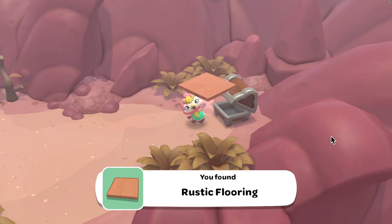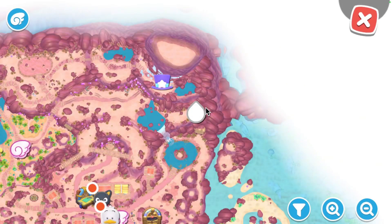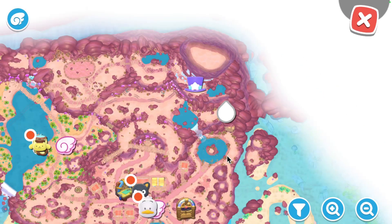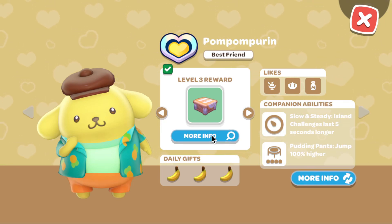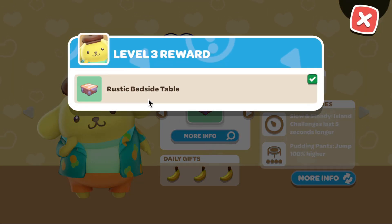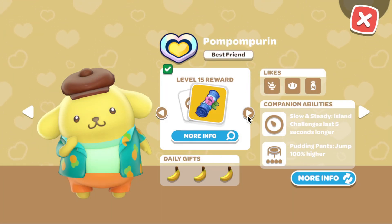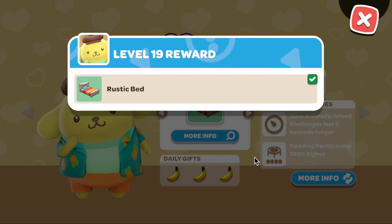Now I'm going to go through the friendship rewards with Pompomperin for you, after I show you on the map of course — can't forget that bit, that's the most important. At level 3 friendship with Pompomperin, you will unlock the rustic bedside table. At level 6, you will unlock the rustic standing lamp. Then at level 19 friendship with Pompomperin, you will unlock the rustic bed.